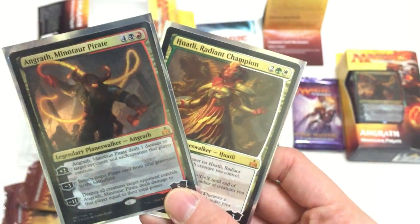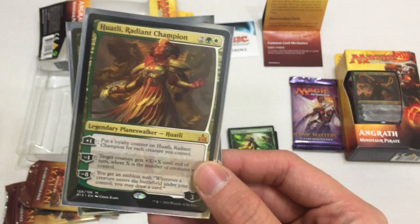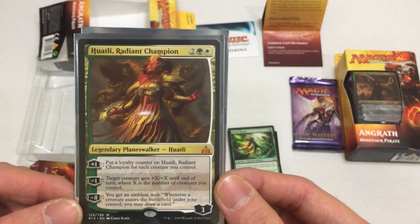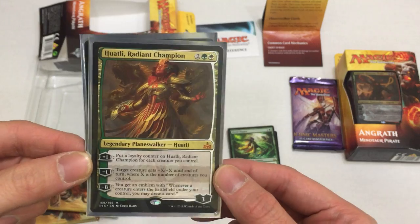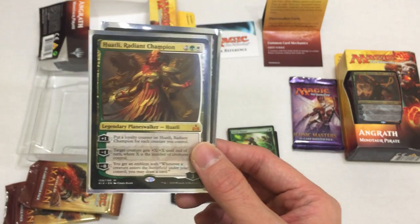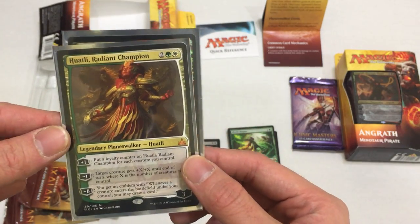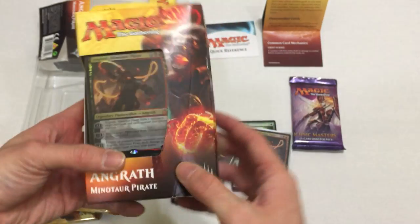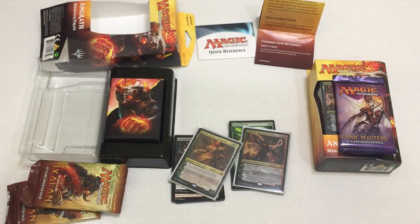Two planeswalkers from one planeswalker box - I like it. I'm so glad I pulled the planeswalker. I wanted to run a Gruul - G-R-U-U-L - a red-green deck for dinosaurs. But I keep pulling all these different Huatlis. It's hinting at me to play a tricolor deck where it's red, green, and white. Let me know what you guys think. I don't know how I feel about playing Splash since I don't know how to play Magic exactly - I'm still learning. Maybe in the future I will, but I definitely have a lot of dinosaur-related cards to play Dinosaur. Apparently she doesn't give Dinosaur any boost in this version, so it's not the biggest deal. But thank you guys so much for watching - tune in for the next video when I open up the second one and when I open up Iconic Masters for that foil Mana Drain. Just kidding. Alright guys, see you in the next one - bye.